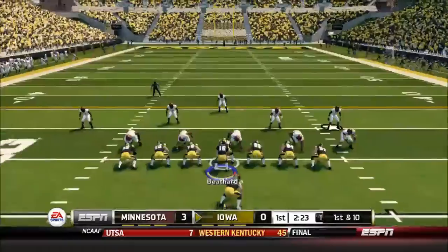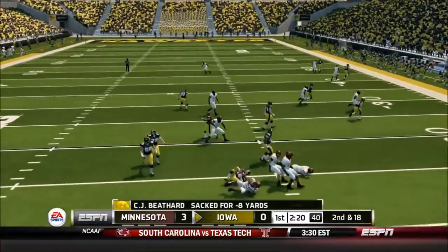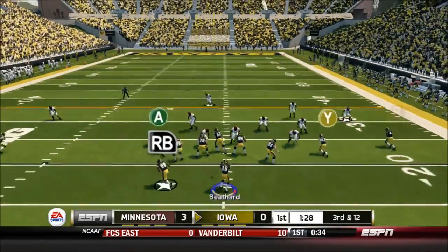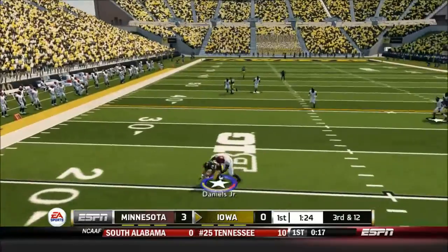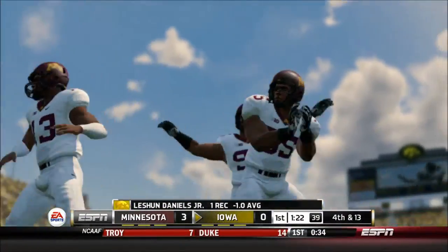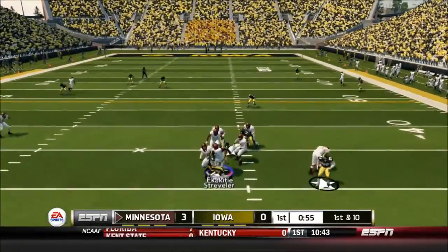The Gophers set up for a field goal and take the 3-0 lead. On first and 10, Beathard does play action and is sacked — multiple people got in there, Theron Cochran credited with the sack. On third and 12, Beathard can't find anyone, stays in the pocket as long as he can, finds LaShawn Daniels Jr. in the flats for a negative one-yard gain. Iowa goes three-and-out.